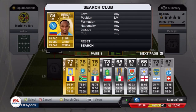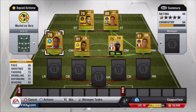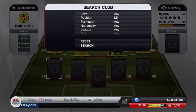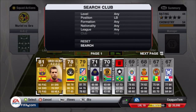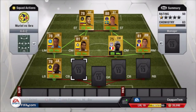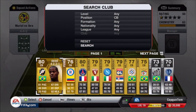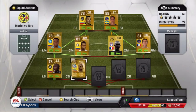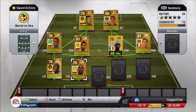Then for Muriel I used Zuniga at left mid - he's actually very good as well, 88 pace there. The rest of the team was quite easy to build, bar the goalkeeper. At left back I used Armero, obviously another Colombian - there are lots of Colombians in Serie A if you hadn't already noticed - so definitely quite an easy one to build up Serie A Colombian teams.